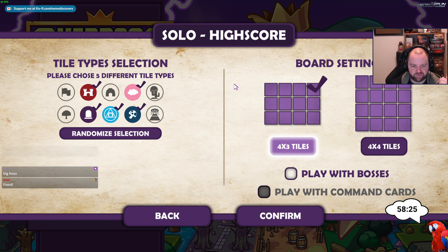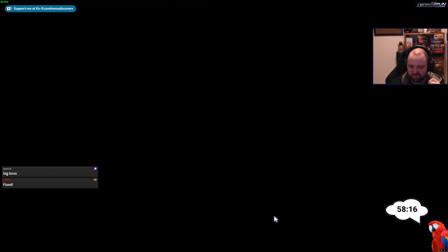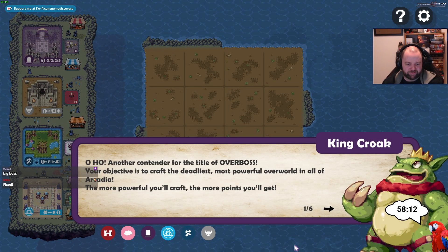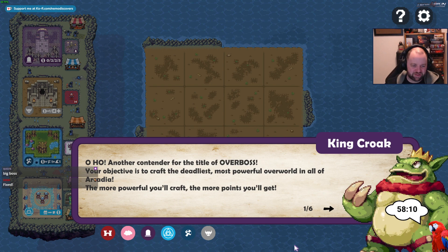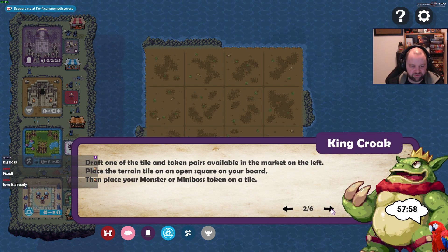Tile type selection: please choose five different tile types — those four by three — confirm. Oh, another contender for the title of overboss! Your objective is to craft the deadliest, most powerful overworld in all of Arcadia. The more powerful you craft, the more points you'll get. Thanks, King Croak — that was a very good explanation.